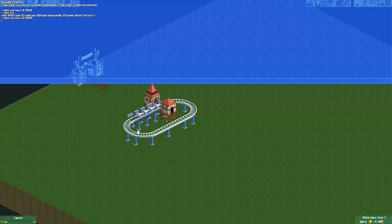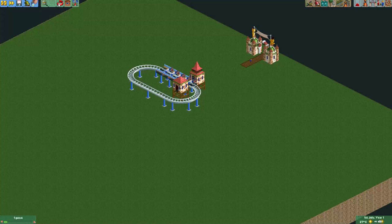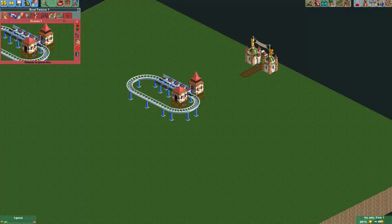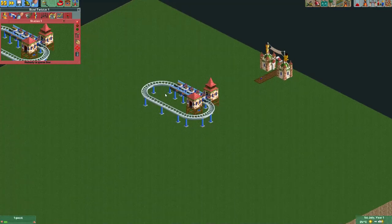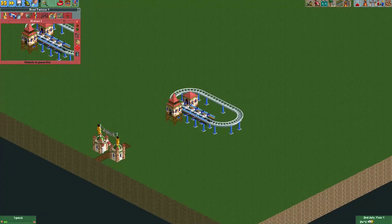Then the mass of the vehicles on this ride has all been changed to one thousand. If we now despawn the train and spawn it back again, the mass has actually been reset to zero. So if you use this console command, just keep in mind that the mass of the ride resets to zero when you despawn the ride.